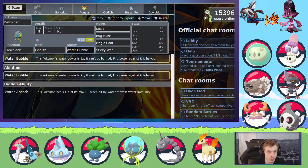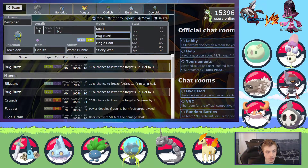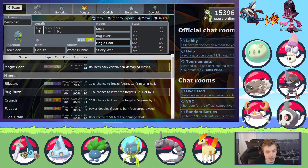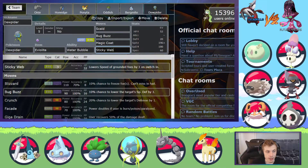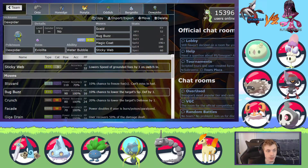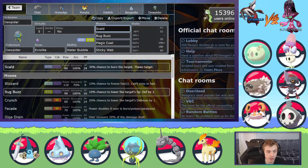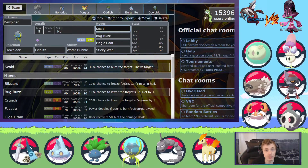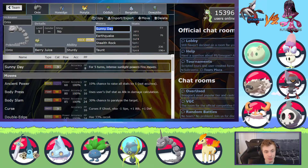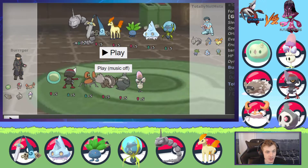Dewpider is Violate, Water Bubble, Scald. I like Scald because it hits everything pretty nicely. Bug Buzz, Magic Coat, and Sticky Web. These last two moves are kind of meh — I didn't really need them. Sticky Web was in case he didn't bring Pawn Yard or if I knocked it out, I could set up Sticky Web and then sweep. Sadly I don't think that was ever the case. Scald came in for Mudbray — I was really prepped for Mudbray and it didn't bring it, so it didn't come in handy.